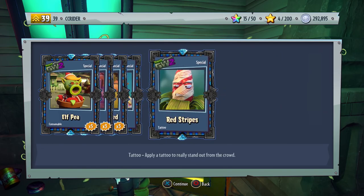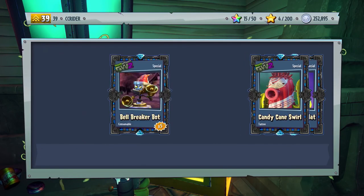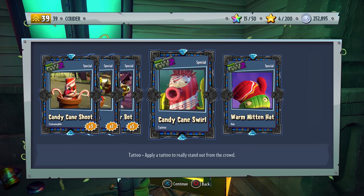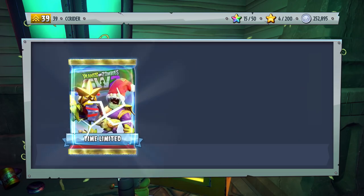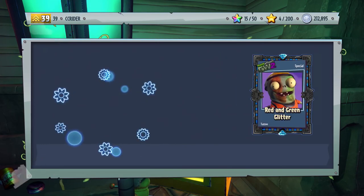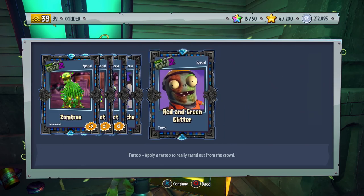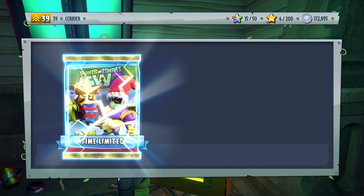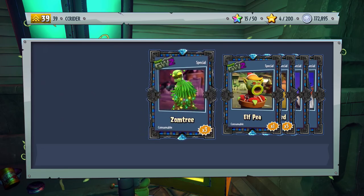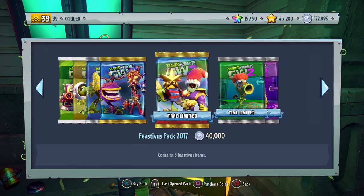I feel like I got the Cookie Pile before, but I guess I'm wrong. I know I got a couple of Feastivus items before, and after this we'll go through and show off all the Feastivus stuff we have. We got the Candy Cane Swirl and the Warm Mitten Hat — maybe I didn't get every Feastivus item last year. And we got the Ribbon Mustache — I like the little piece of the tree that comes with it — and the Red and Green Glitter. The Flurry — that one's okay — and the Piney — I like that one too. Those are some cool tattoos.